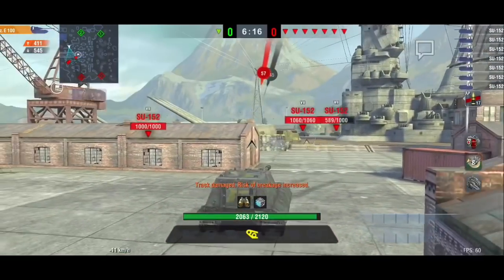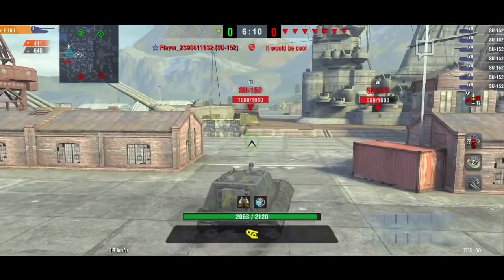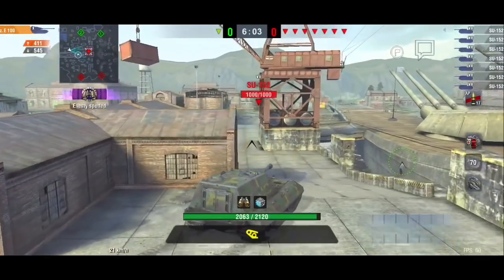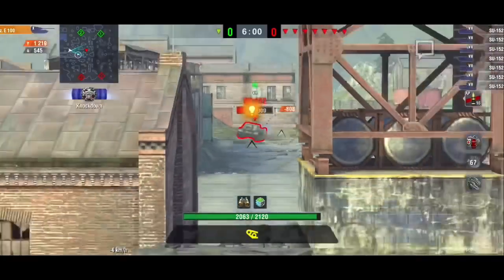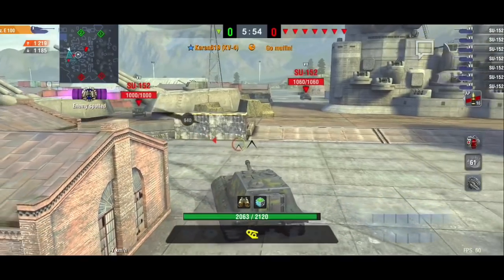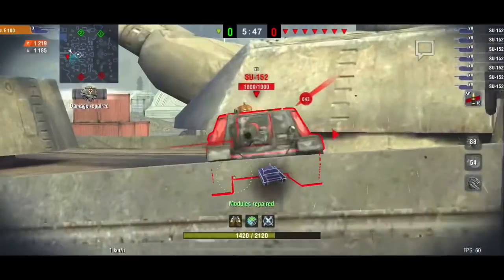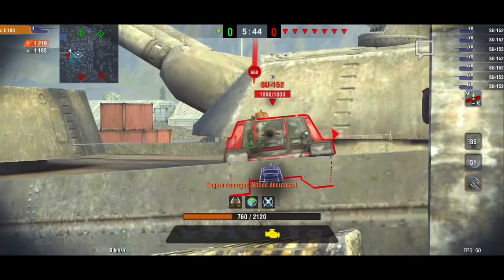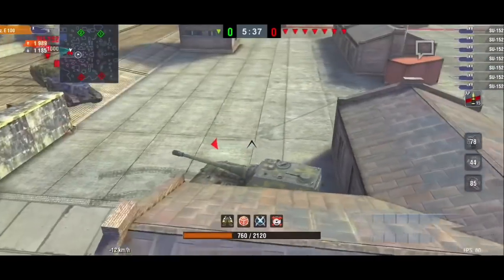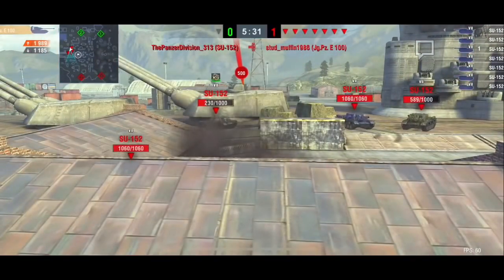It looks like quite a bit of even the side - that wasn't even pennable with my HE round, so I might have to switch to AP. Let's just see what we can do, try to quickly get around and surprise some of these guys. Did a good amount of damage but unfortunately no kills. Bounce - looks like we're doing okay. Took a hard one right in the side, and right through the gun mantlet - that is thick. We're in a bit of trouble.